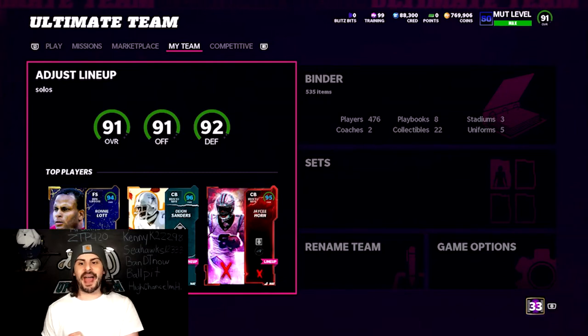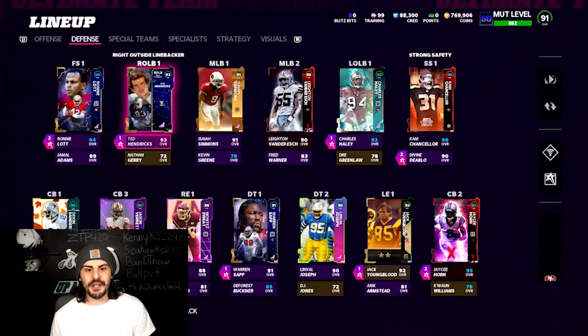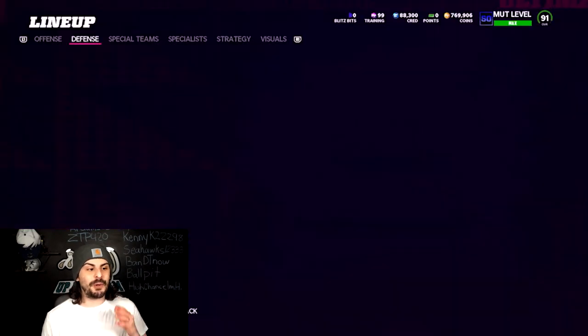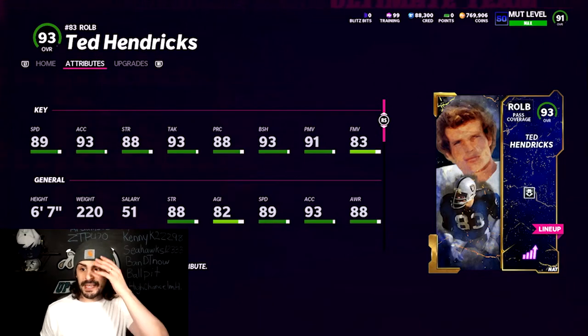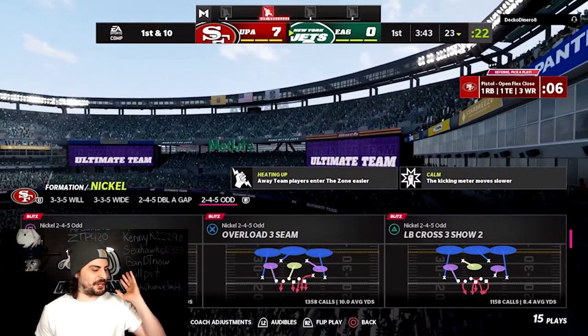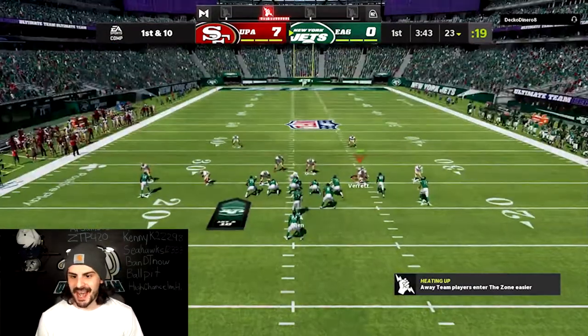Before we jump into the gameplay, let me show you what we're talking about here. If we go to our defense, you can see Ted Hendricks, 93 overall on my team. Really, really solid card. Let's take a quick look at his stats - he is a right outside linebacker, 89 speed. He is really, really tall, he's six-seven, which is unbelievable. That's why I really enjoy this card, and he's 220 pounds. He can still move around and make some huge plays for us. I'm going to show you him at D tackle and what he does - I have Lurker on him. Let's jump into our first game here.